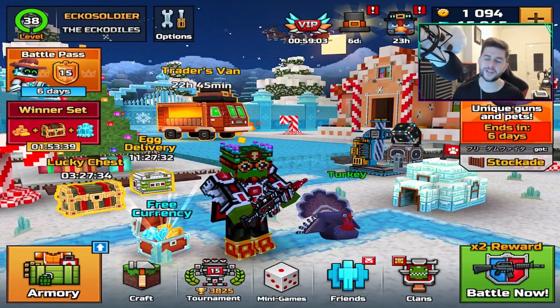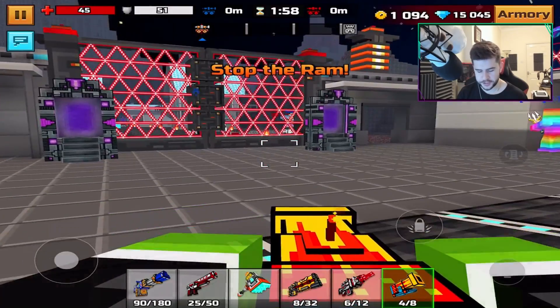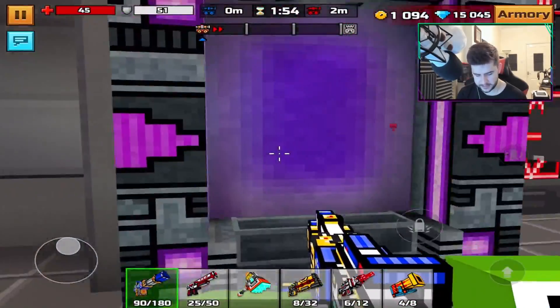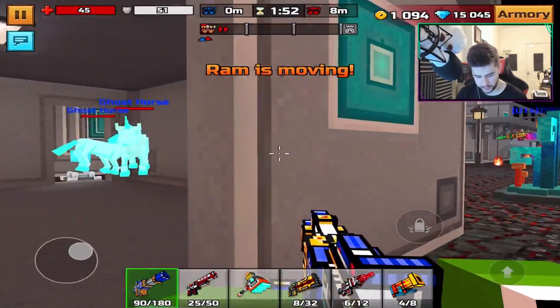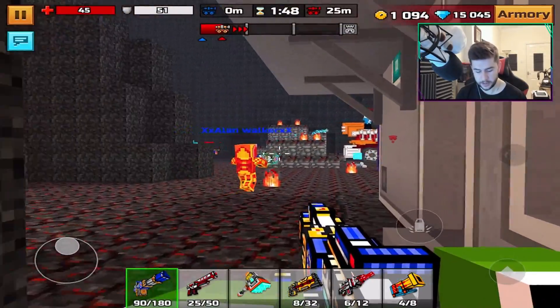So we're going to jump straight into a Clan Siege map and see how we get on with the Excalibur. Unfortunately this isn't my clan, however he has got a decent base. He actually has portals — that's pretty cool. Oh, that's actually a really cool summon. Well, let's go and see how good this weapon is.